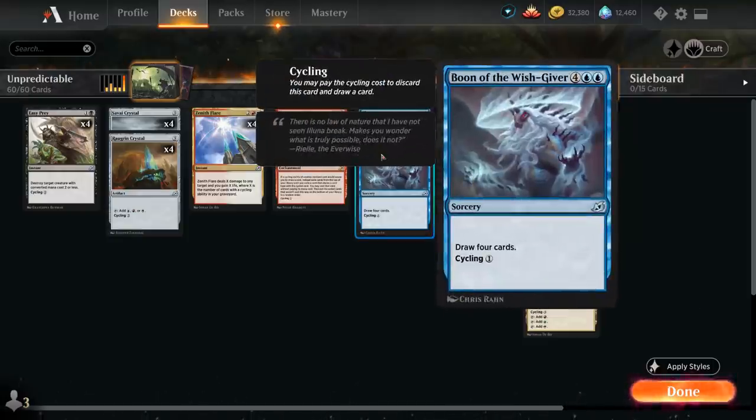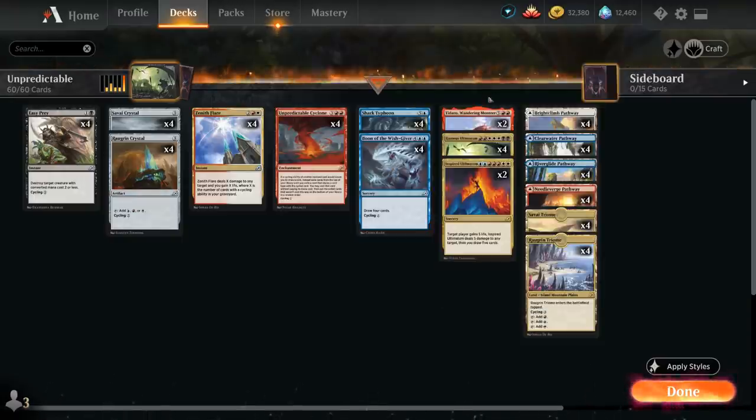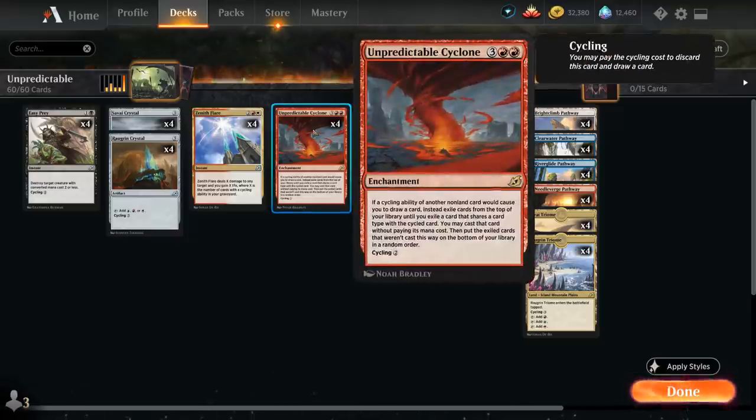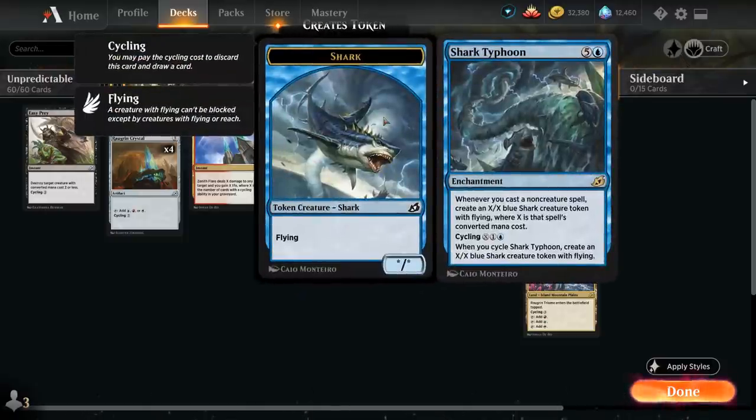Those are all the scenarios if we cycle Boon of the Wishgiver. We can do the same if we cycle a creature — Yidaro, Wandering Monster happens to be the only creature in the deck, so if we cycle it for two mana we're guaranteed to hit another Yidaro, giving us access to an 8/8 Trample Haste. And then we could do the same with enchantments: if we cycle Cyclone while we have another Cyclone in play, we could either hit another Cyclone or Shark Typhoon, which creates an X/X blue shark with flying whenever you cast a non-creature spell, where X is that spell's converted mana cost. It can also cycle for X and one blue.